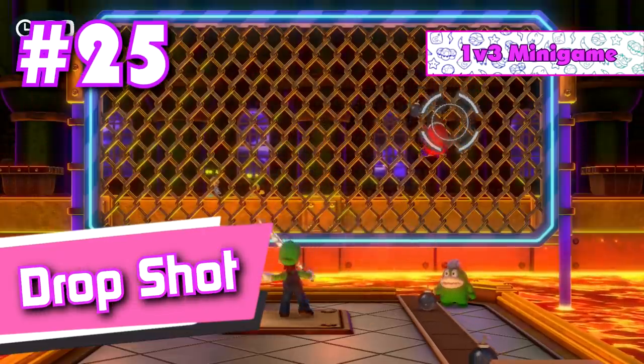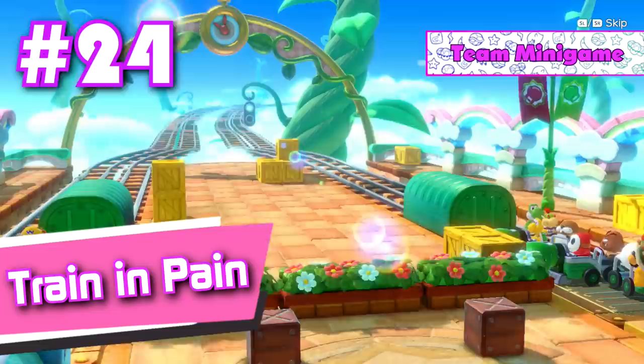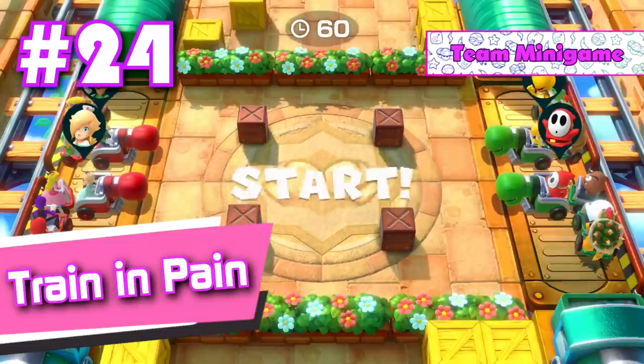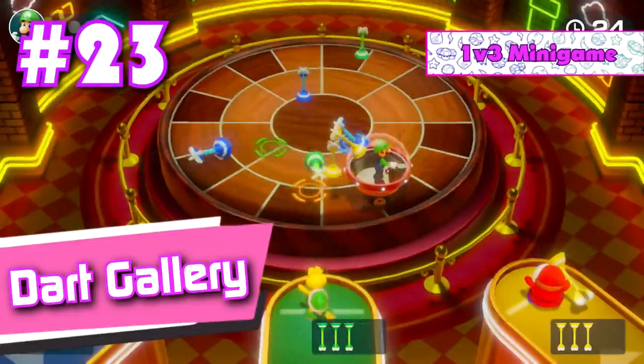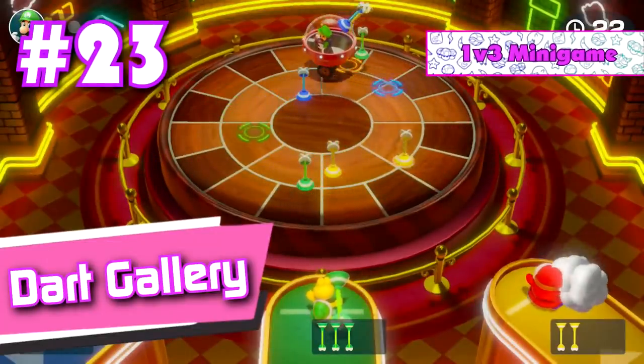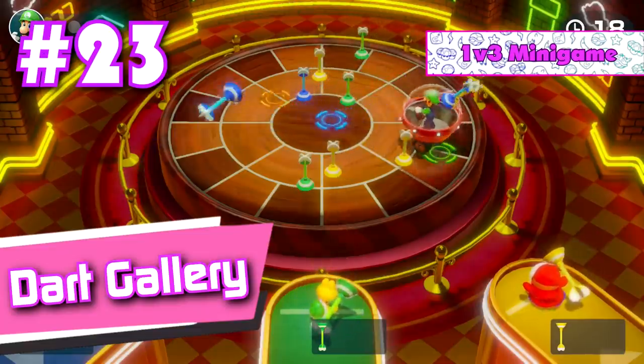Number 25: Drop Shot. I personally find this one to be one of the most fun 1v3 mini games in Super Mario Party. Number 24: Train in Pain. Number 23: Dark Gallery. This mini game is one of the most clever 1v3 mini games in Super Mario Party in my opinion. It's a shame that it's pretty unbalanced toward the 3 player team, however.